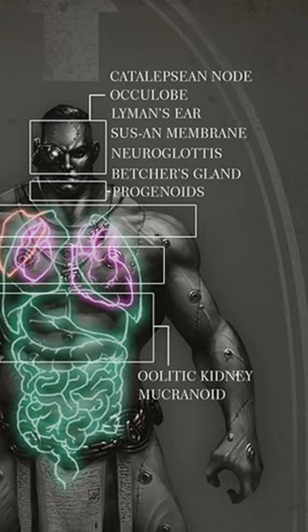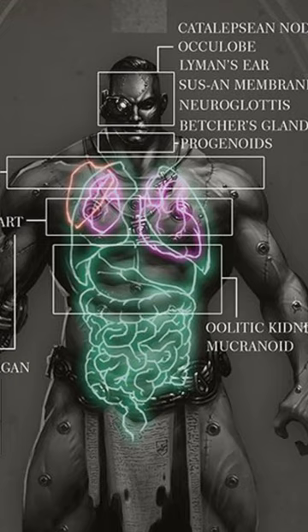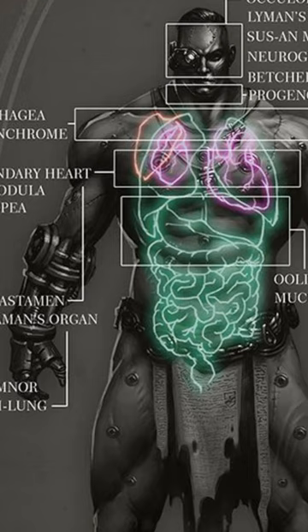It does resemble a smaller version of the human heart, and it is implanted in the chest cavity and then connected to the rest of the neophyte's circulatory and pulmonary systems, close to the original heart.